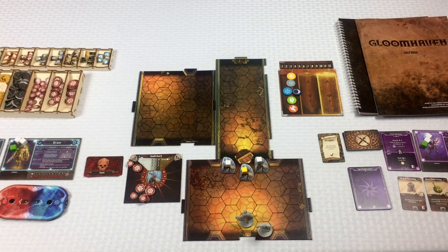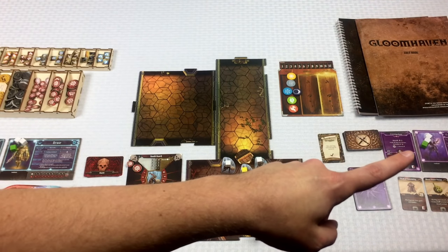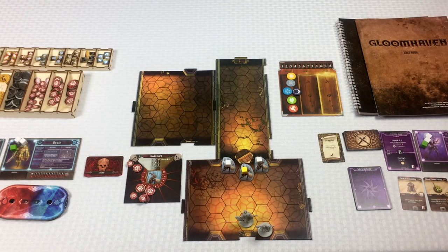Our characters are Norman, the blue brute, and Crystal. They were in Gloomhaven and were approached by a woman whose important documents were stolen, so they agreed to find them. On the way home they noticed someone stealing vegetables and stole some too, which placed some cards in our attack modifier decks. Then on the road out we moved some rocks, which wore us out — so we're starting with two cards already in our discard pile.